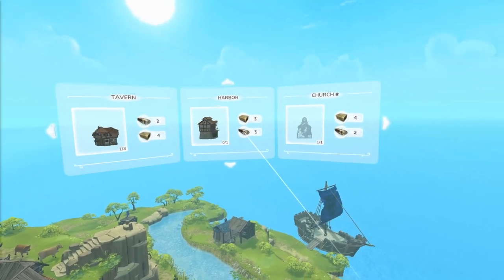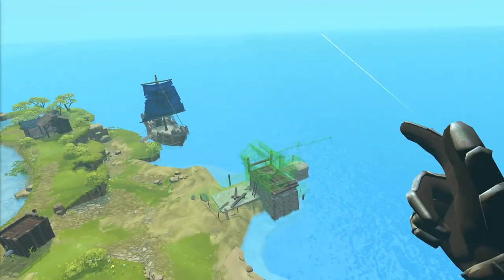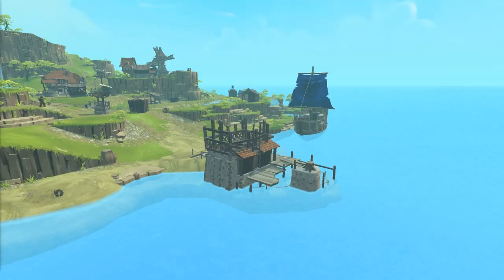To place a building, you simply drag it from the build menu into the world. Your workers build everything on their own by getting the resources out of storage. You can just sit back and relax — your workers will do all the work for you.